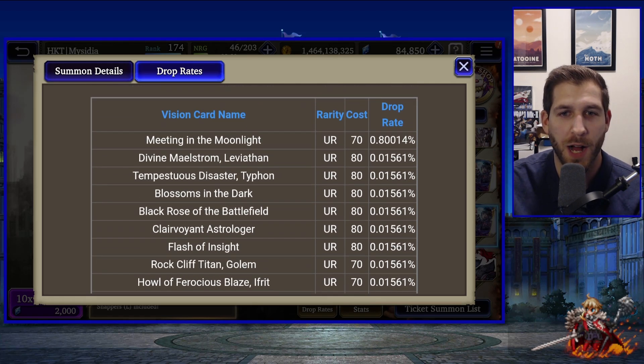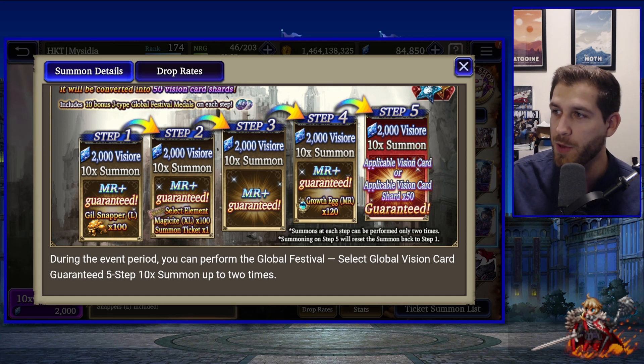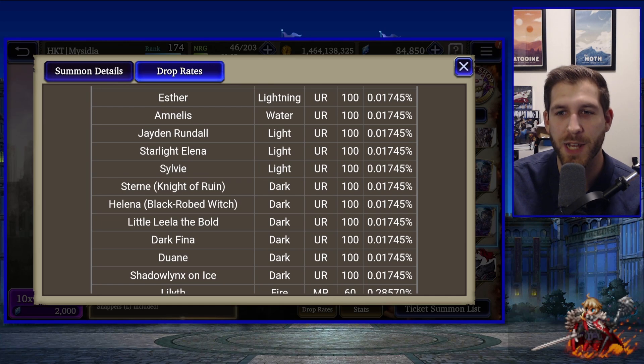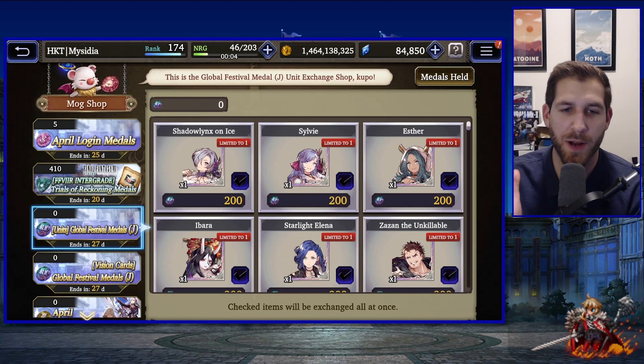On these banners there's a chance of acquiring vision cards for the various global units, but the rate is the same as off-bannering any other UR vision card — not likely to get them over any other card. The only rate-up here is specifically Duane's card. On the five-step you will get the applicable vision card guaranteed via selection on the fifth pull, and you can do this summon twice to get two vision cards.